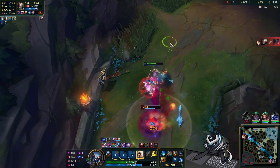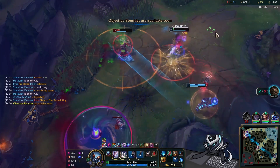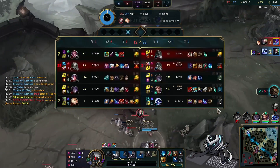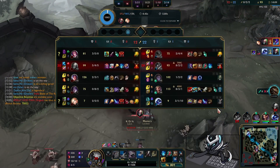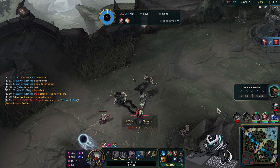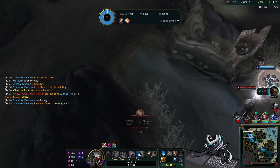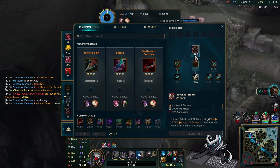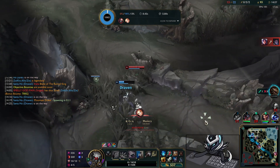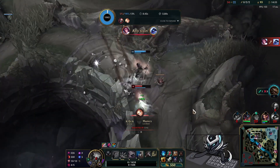Aatrox is going to have some trouble here — he goes down to Singed. I try to full burst Singed but he's very tanky and unfortunately I get caught by the Lux snare. I hit the W but my Q doesn't go off in time to kill him. I was surprised because I thought I'd have enough time to get W and Q off, but using W first meant my Q didn't fire and because of that I die — super unfortunate.